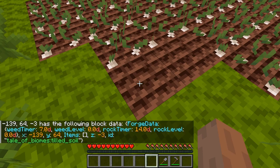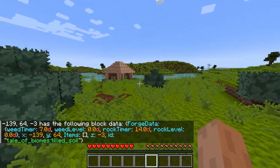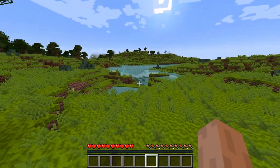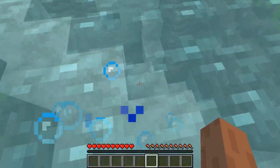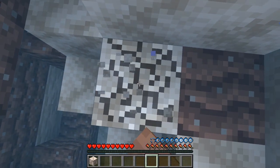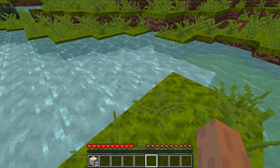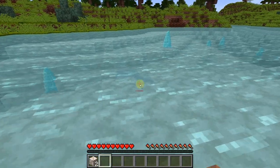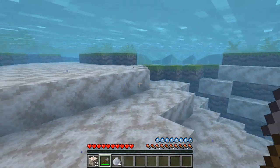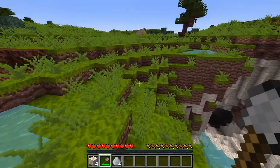Looking at the block itself, it's missing the data we need, so we need to go ahead and fix that. I grabbed some clay and sand — I punched it at first even though I had a shovel, but then I grabbed the shovel, collected the clay and a couple more pieces of sand for testing, and went back to the farmland.